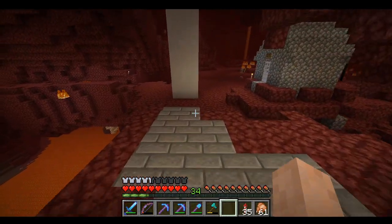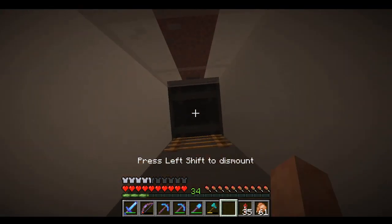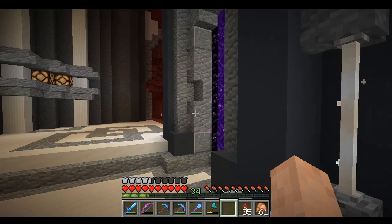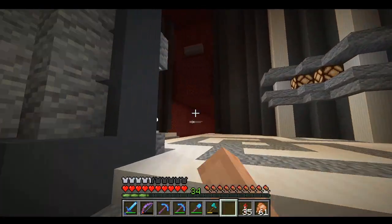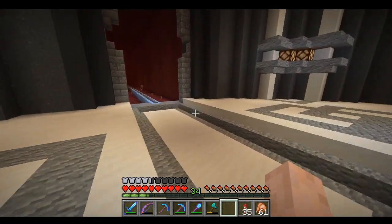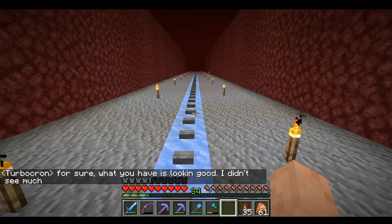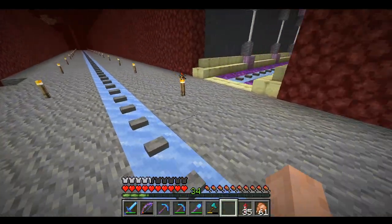We have a little update to the nether. There's a contest going on right now for the nether tunnels in the hub. We have four tunnels in the cardinal directions — north, west, south, and east. East is kind of already taken up, and west already has a basic little thing going on.